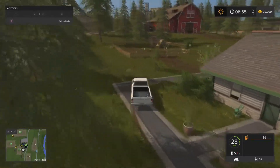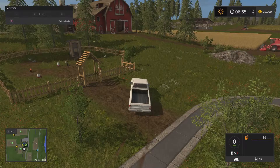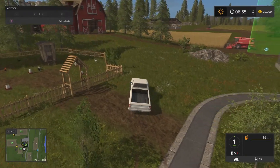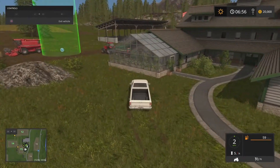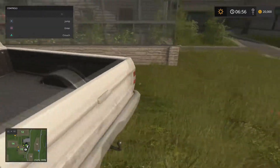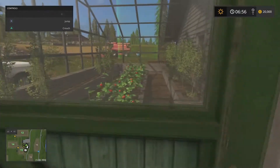Oh, here are our chickens. It looks like we actually start with some chickens this time. And look — we've got a greenhouse! Can we enter? Nope.